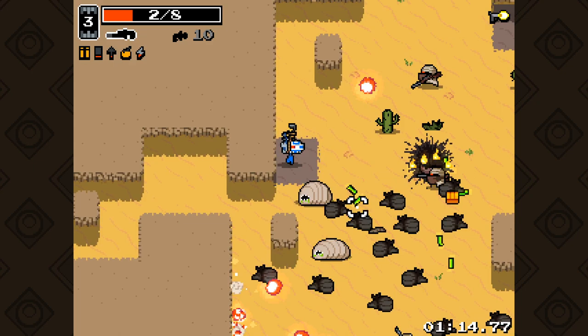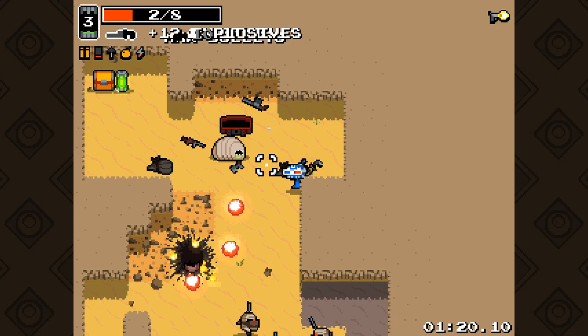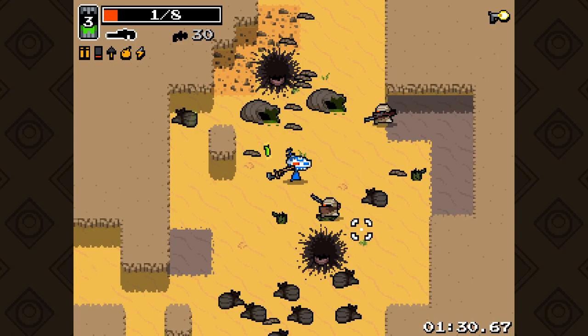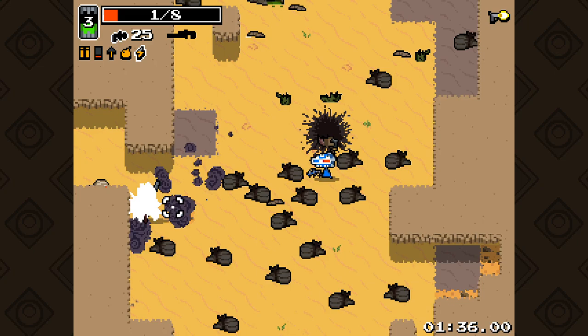Stop walking to that guy, that would be great. How am I alive? What am I doing? What the hell is this? We got machine gun, disc gun, and grenade launcher - probably don't want to use any of those. Holy shit, how am I alive?